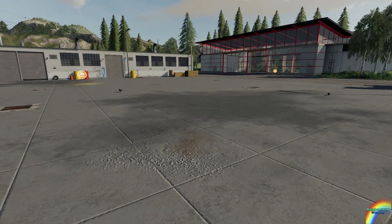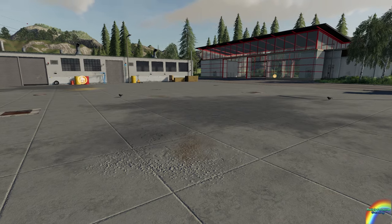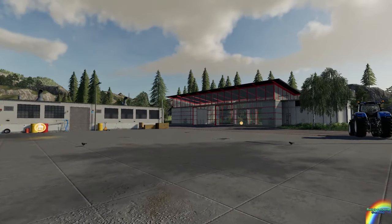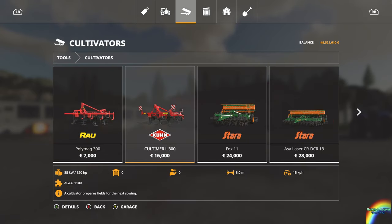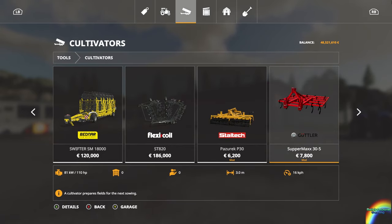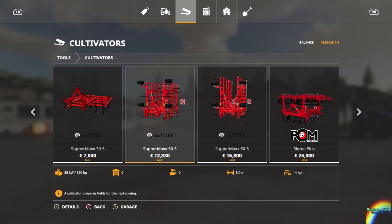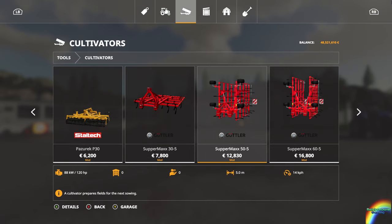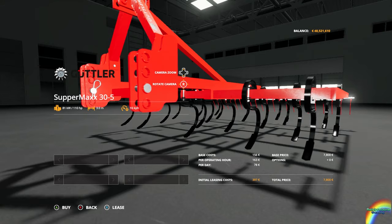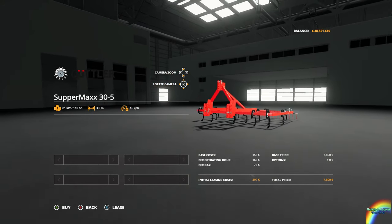Hello ladies and gentlemen, welcome back to your Farming Simulator 19 Mod Contest Spotlight. Today we're going to be looking at the Guettler SuperMaxx Cultivation Pack. I've written the name down so I remember it. It has three different cultivators in it — from what I can make out, the 35, the 55, and the 65.